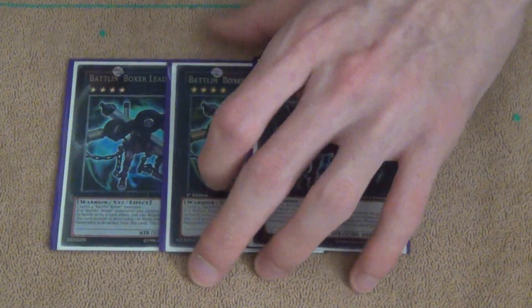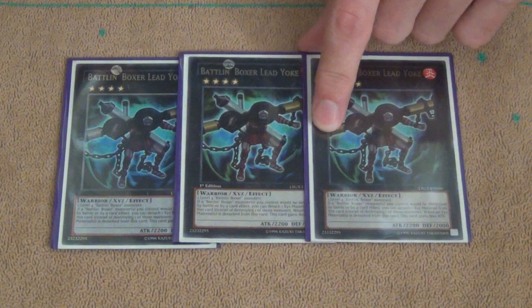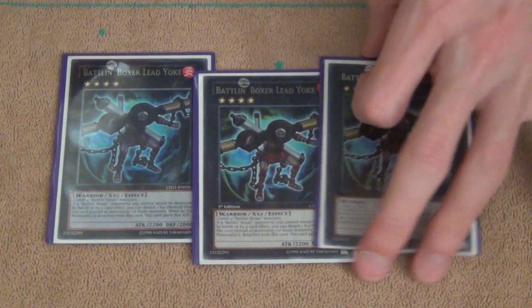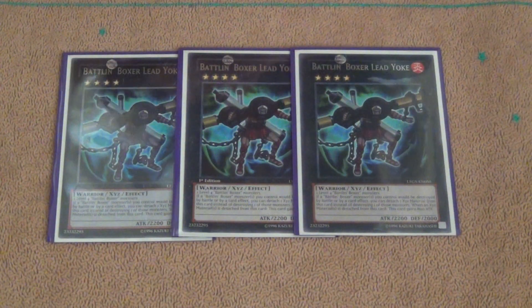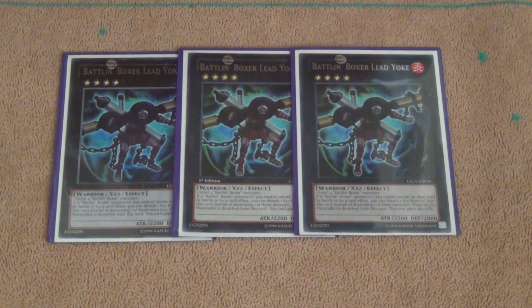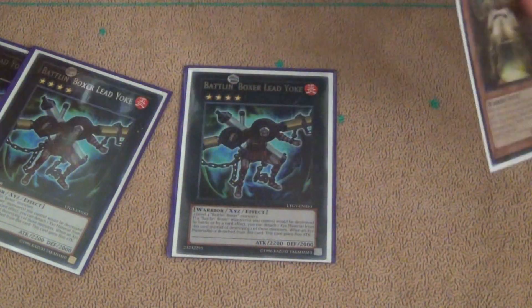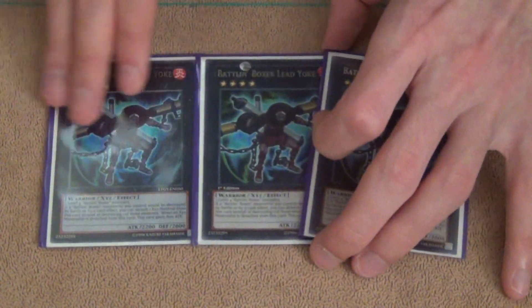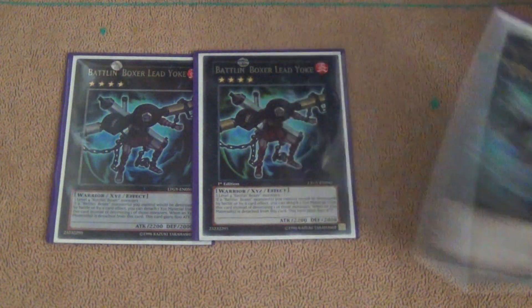Extra Deck: 3 Lead Yoke. This is your boss monster — always has been, always will be, unless they give us like a Zoodiac Battle Unboxer that you can stack on top of the archetype, but that's probably never going to happen. Lead Yoke: if it would be destroyed, you can detach an Exceed material instead, and that's an effect. So if Glass Draw is under it and Lead Yoke activates its effect by detaching it, Glass Draw will activate adding one back from the graveyard. And when an Exceed material is detached, it gains 800 attack. Back in the day this used to be such a big threat, but nowadays there are so many non-destruction outs.